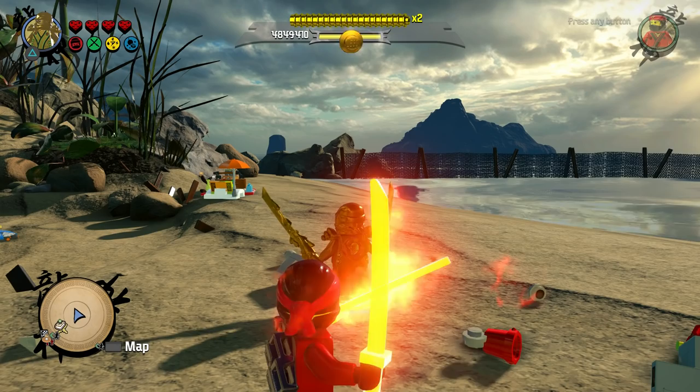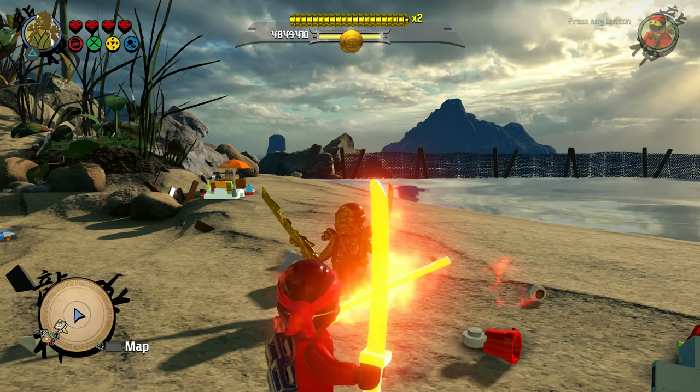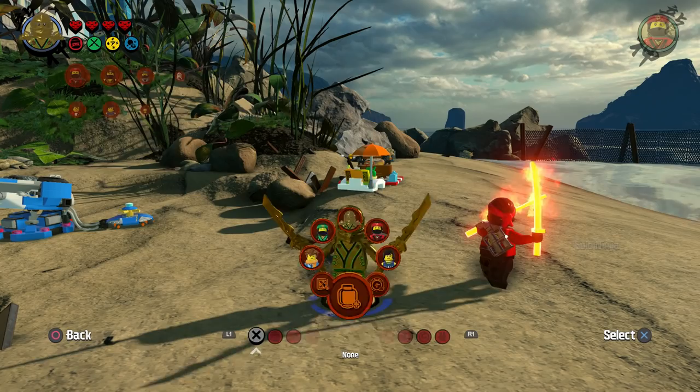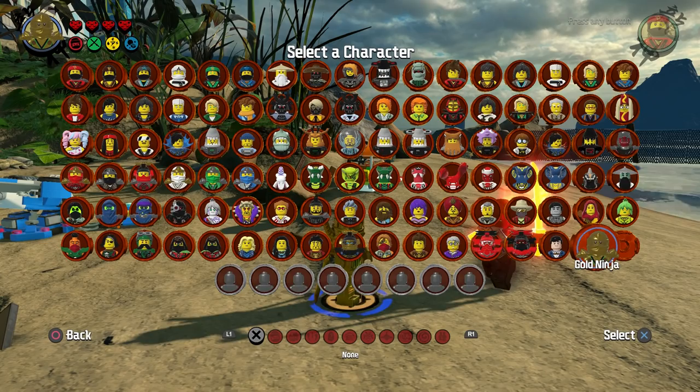Today we're going to be covering a handful of cheat codes from the Lego Ninjago Movie video game. You might be wondering to yourself, wait, is that a cheat code? How did you turn that ninja gold? Well, it's actually a character that you do unlock in the game. In fact, it's most likely going to be the last character that you unlock, which is the gold ninja.